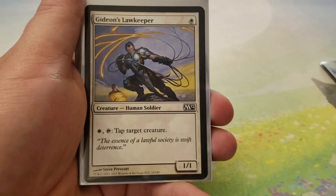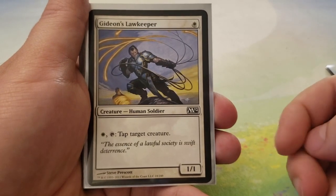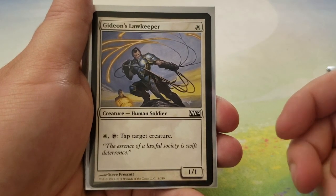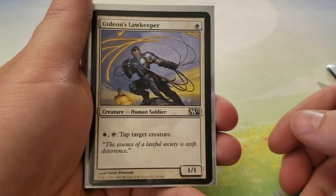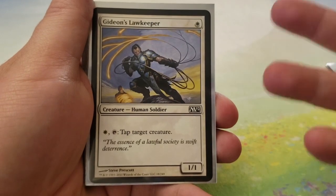Gideon's Lawkeeper — for 1 white, it's a 1-1. You can pay 1 white and tap it to tap target creature. These abilities are better in limited formats and obviously better in 60-card constructed formats, but Gideon's Lawkeeper being able to tap down something massive on the board is still pretty good value in my opinion. So it's still decent.